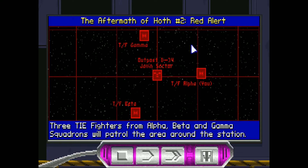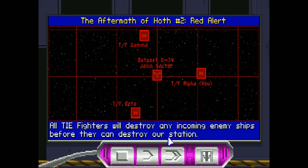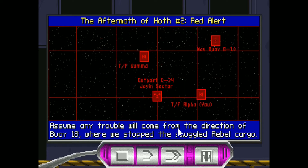Aftermath of Hoth, number 2, red alert. Three TIE Fighters from Alpha, Beta, and Gamma Squadrons will patrol the area around the station. Your weapon arming crew has added concussion missiles to your TIE Fighter for more firepower. All TIE Fighters will destroy any incoming enemy ships before they can destroy our station. So it sounds like we're basically doing a protect-the-station mission.